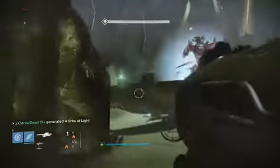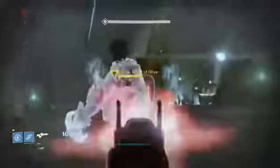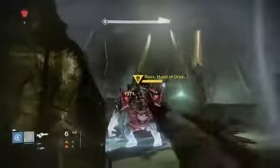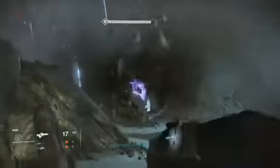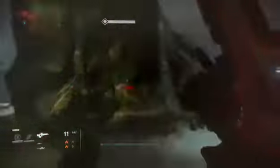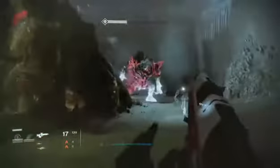And he has a chance of dropping the engram. Now this is also another strategy for the Imago Loop farm. As you can see, this week is actually the easy Imago Loop Nightfall farm, so I'm using the same strategy I did for the Nightfall for farming those for this. I will have a separate video on the Imago Loop farm as well, but this is how you do this.